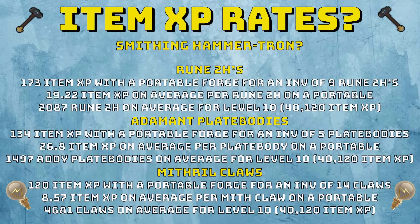An honourable mention is Mithril Claws. You make 14 claws in an inventory as they are two bars each, giving 120 item XP per inventory. This works out to 8.57 item XP on average per Mithril Claw, meaning you would need 4,681 claws on average for a level 10 Hammertron — about four hours. But while you're low level in smithing, it's still a cool little bonus while making Mith Claws and making a bit of money on the way to level 88 smithing for adamant platebodies. All in all, smithing is very viable, nearly as fast as firemaking with adamant platebodies, and still much faster than fishing and woodcutting.